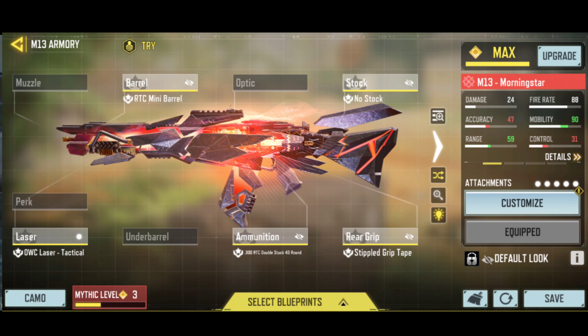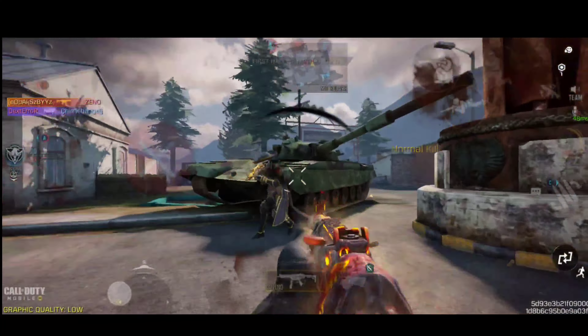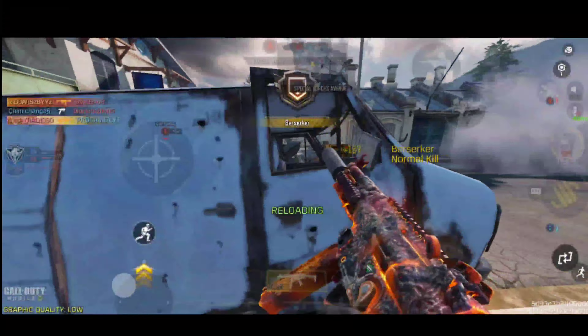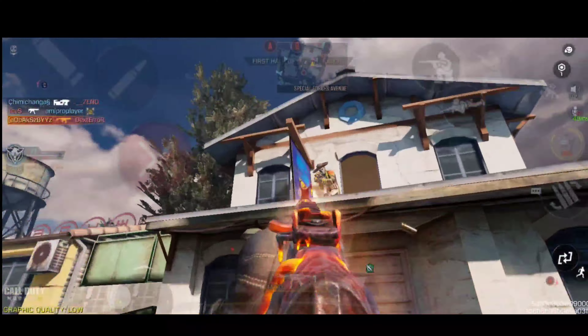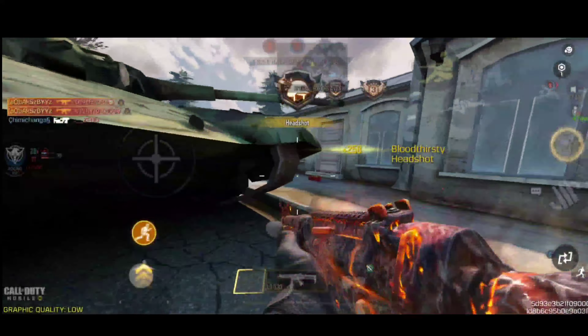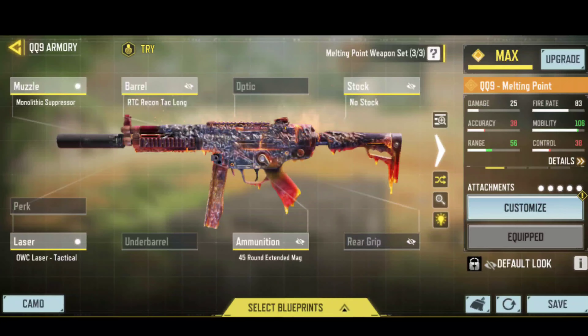Here is the gunsmith you can use. The number 7 spot has been taken by the Q-9. It deals insanely high damage with a fast fire rate and good ADS speed, plus the recoil pattern is very controllable. With some practice you can beam your target at mid to close ranges. You can go for longer ranges but I wouldn't suggest it because you need headshots for that.